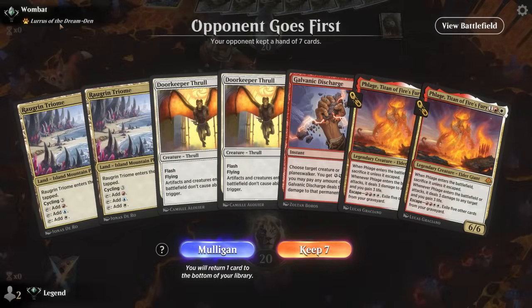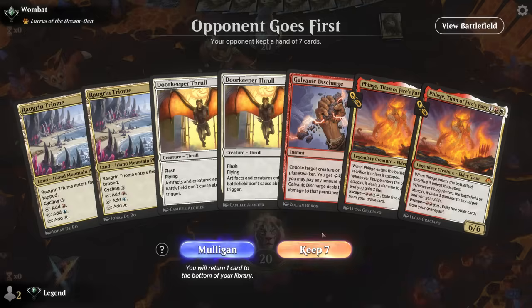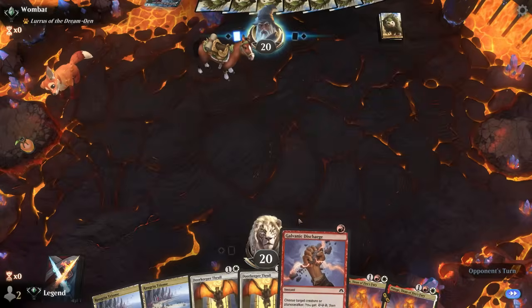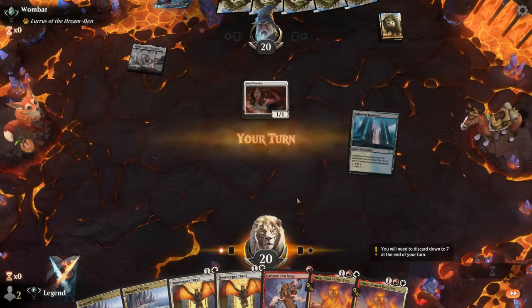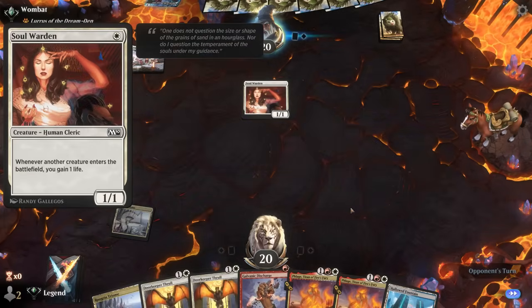We're on the draw facing Lurrus as companion, so likely a lower-curve energy deck — Thrall is going to be great here. The problem is two taplands won't let us play it until turn three potentially. We'll keep since we have Discharge. Thrall plus Phlage is kind of where we want to be in this matchup, and now we can maybe play Thrall on turn two, which also shuts down Soul Warden.